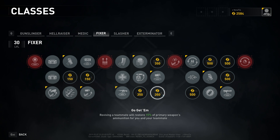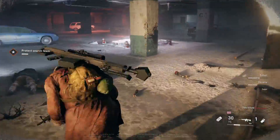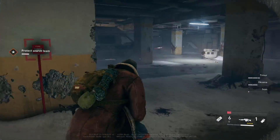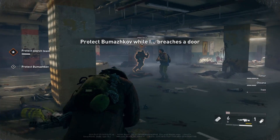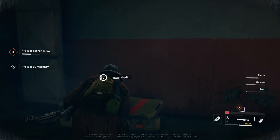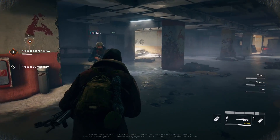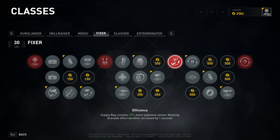Go Get Him: reviving a teammate restores 15% of primary weapon ammunition for you and your teammate. That's nice to have, though in higher difficulties you're only going to get off about one revive per person. You could combine it with Cloak Room — reviving a teammate grants a masking effect for three seconds for both of you. I personally preferred just getting the extra ammo so people couldn't ask why I wasn't running the supply bag — I could say I'm giving you ammo. Then there's Efficiency, a red perk: supply bag contains 25% more explosive ammo. I'm not using the supply bag, so I don't care about that one.